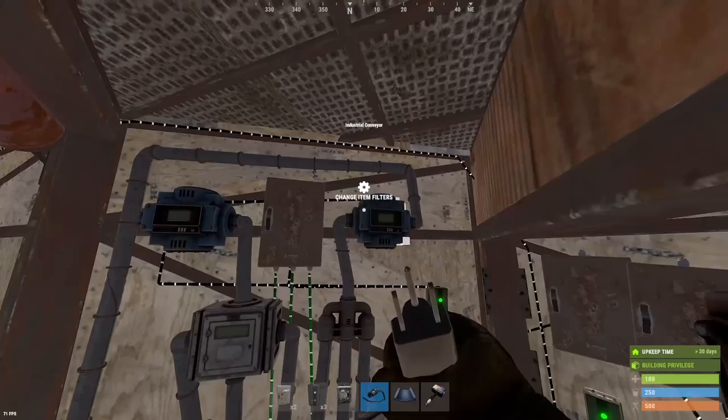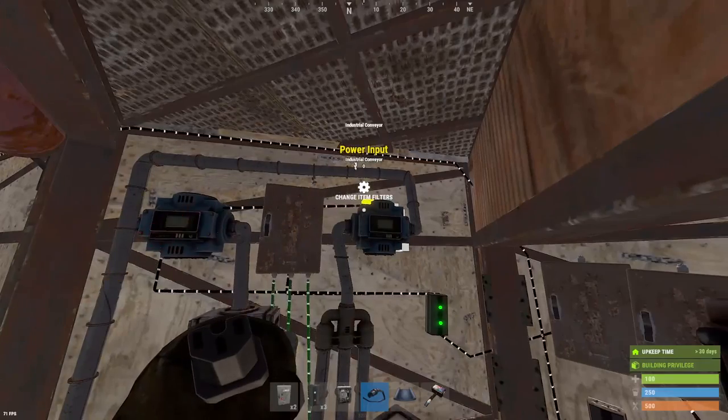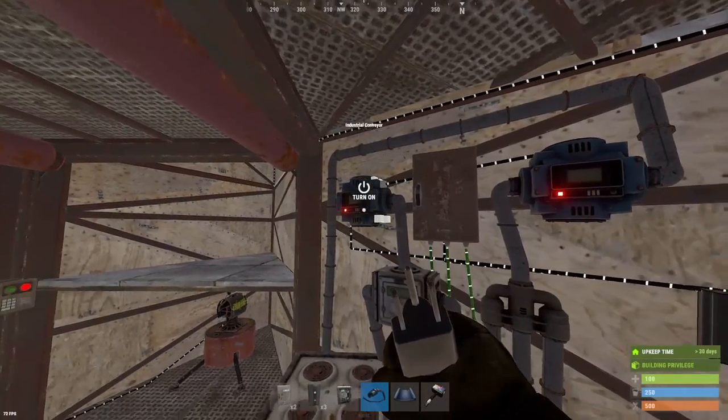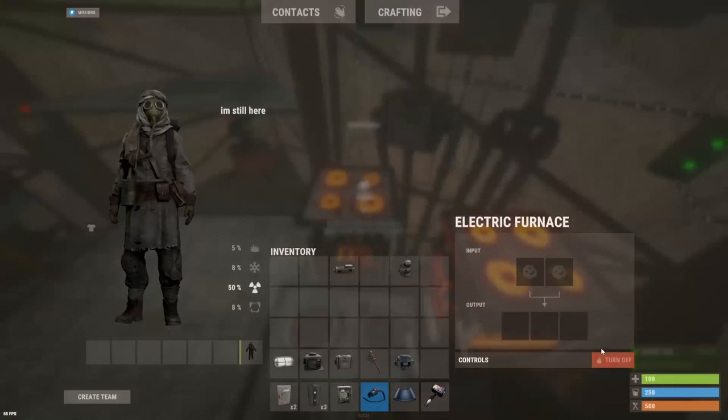And you'll notice we set that first branch to 12, which means we've only got enough to power one conveyor. So if you ever add more conveyors and you need to power it up, just remember that first electrical branch we put down — you'll increase it by one for each conveyor.